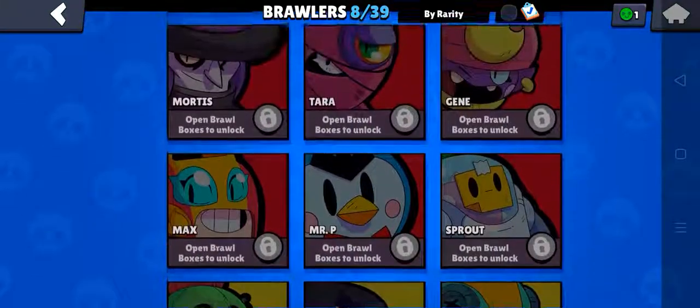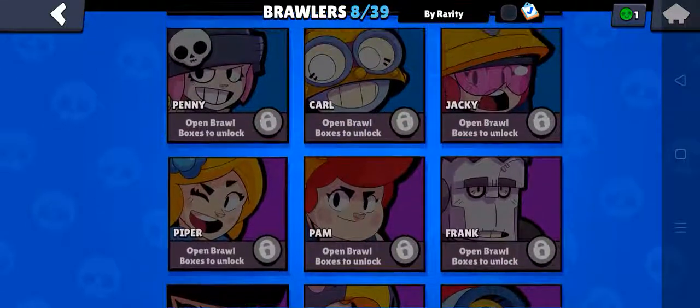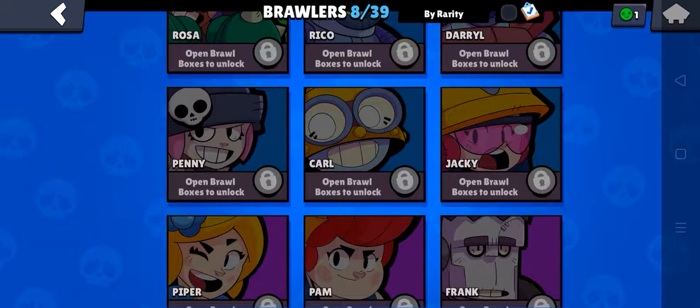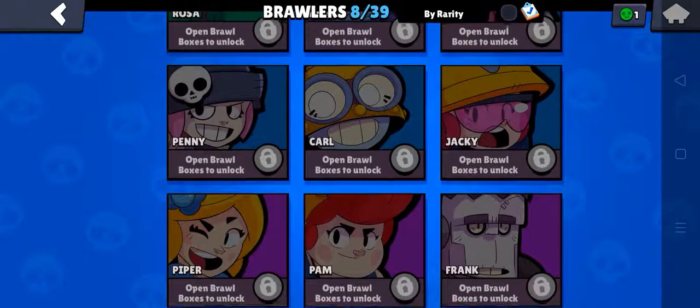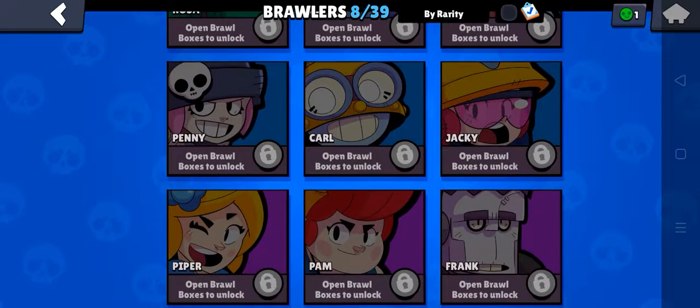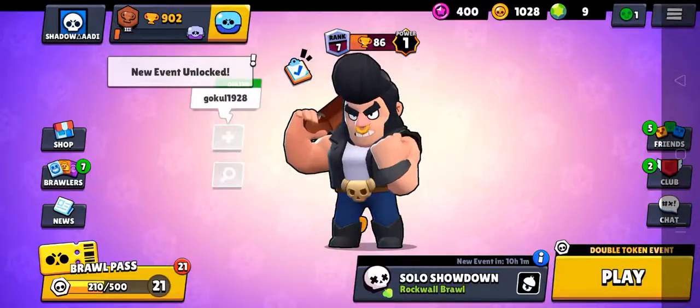So first of all let me tell you the rules: a rare brawler contains 1 point, super rare brawlers give 2 points, epic brawlers give 3 points, mythic brawlers give 5 points, chromatic brawlers give 5 points, and a legendary brawler gives 10 points. So let's get started by entering the first code in the shop.